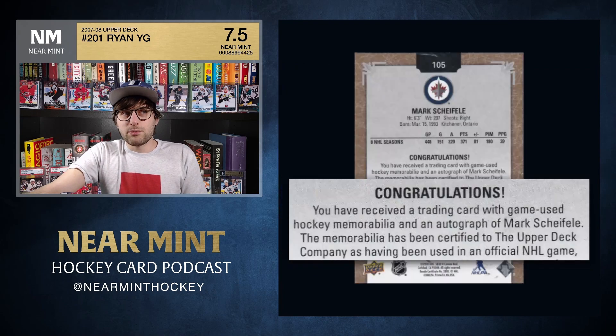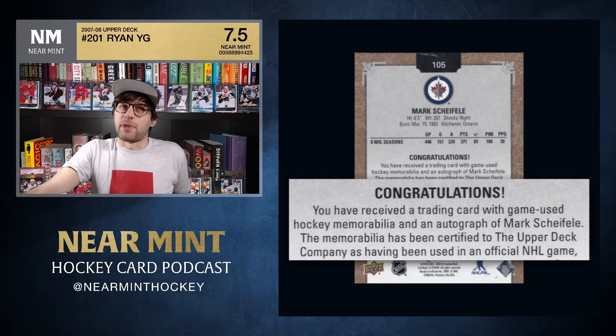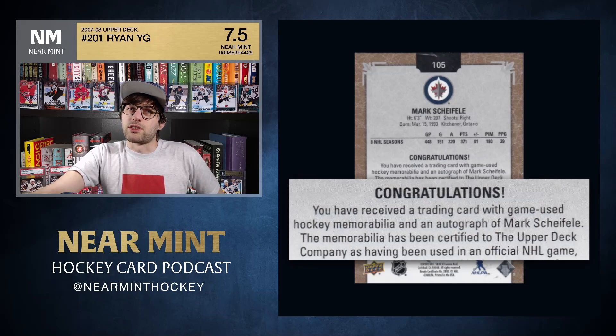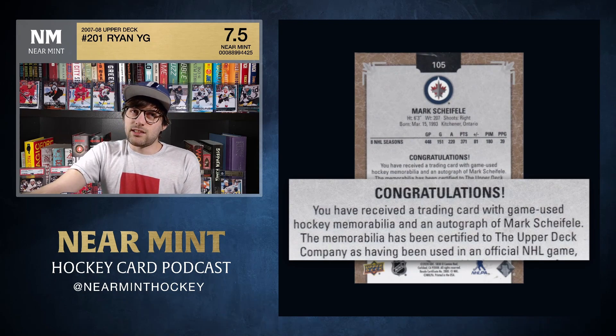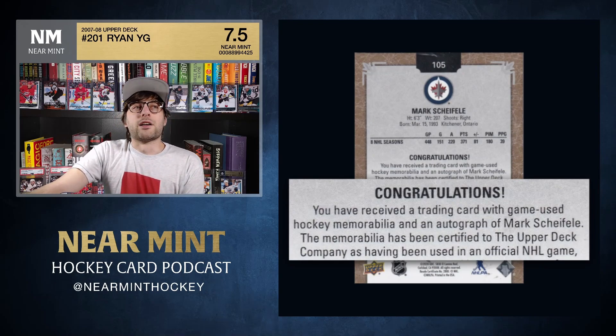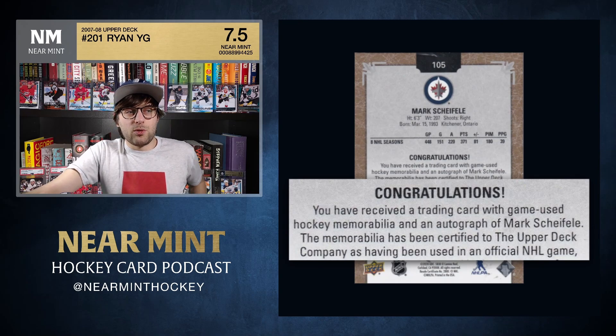One thing worth mentioning: in this set there is actual game-used hockey memorabilia. Pay attention to the difference — some products now say 'player worn jersey patch,' which just means the player wore it at some point, possibly a press conference or practice. 'Game used' means it was worn in an actual game. There are bunches of cards in Chronology with genuinely game-used jerseys, which I think is pretty cool for collectors.